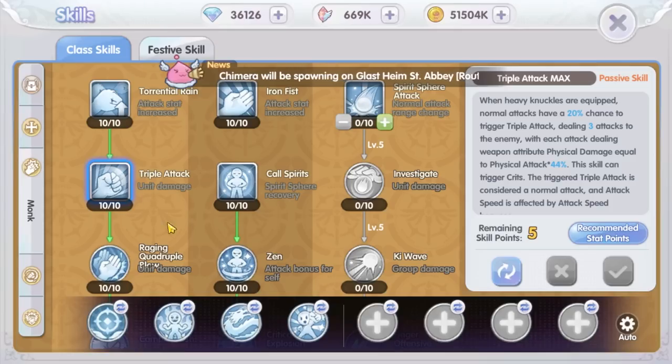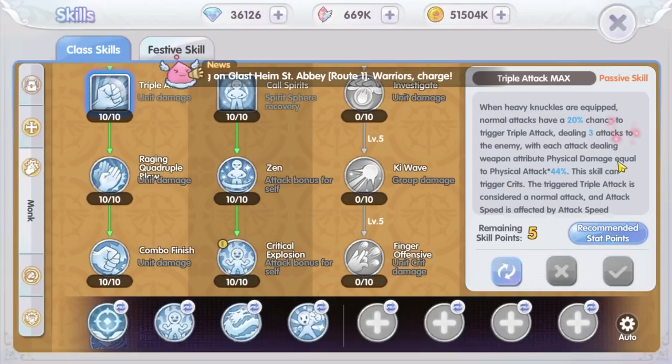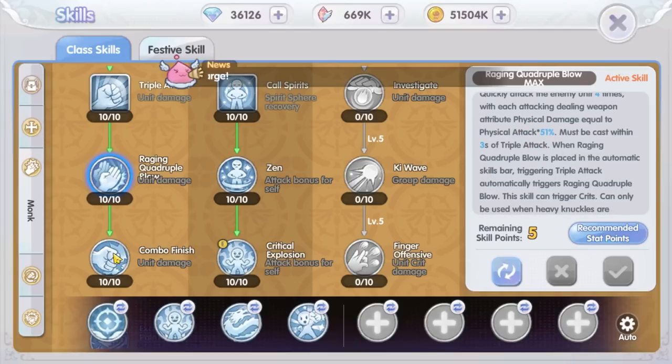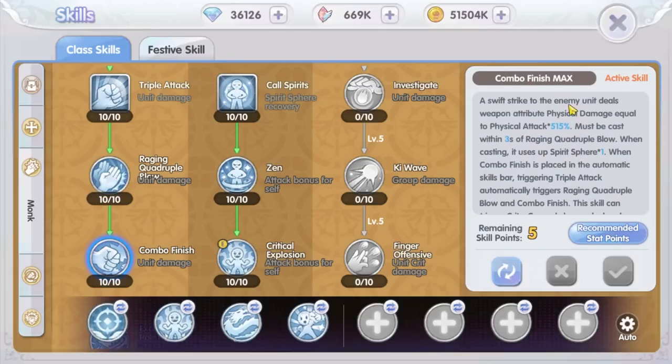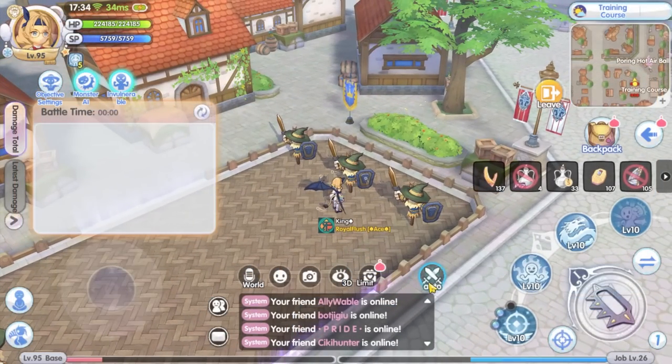So: Triple Attack hits three times at around 40% damage each hit, then Quadruple Blow hits four times also at around 40% each hit, and you finish it with the Combo Finish skill at 500% damage, using one Spirit Sphere. Let's test this chain skill first to see how much DPS we can get.